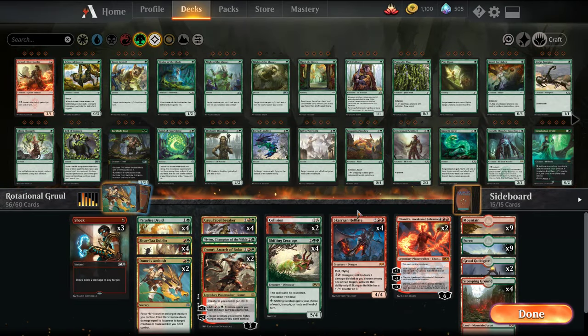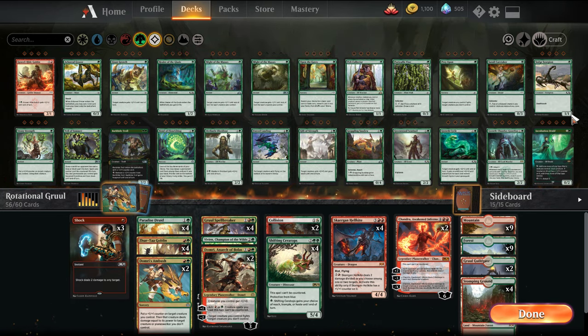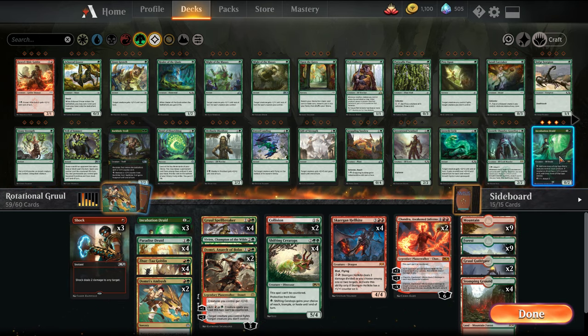We can just go big with Sarkins. I'd like another threat in the lower portion. We can go Incubation Druid — helps us ramp up. I think we'll try that.